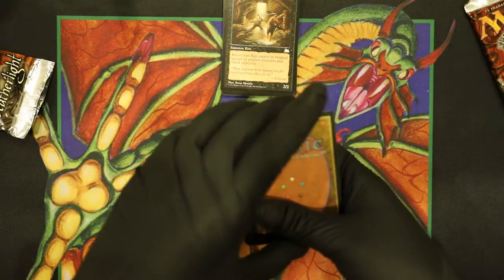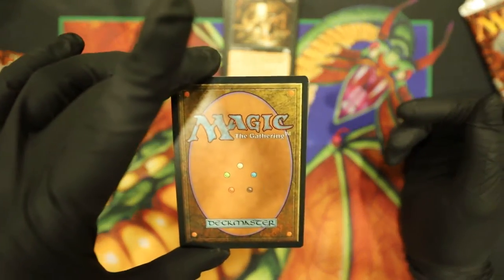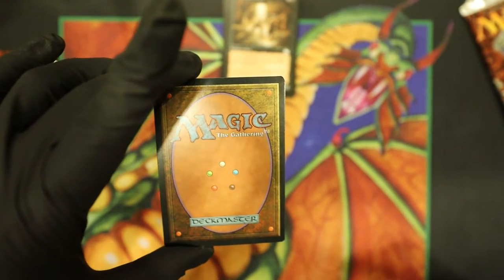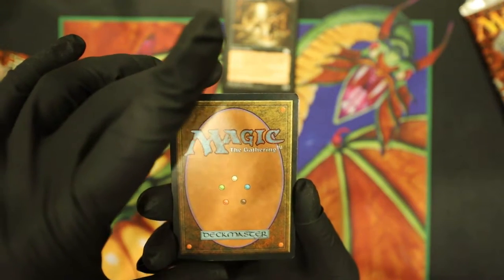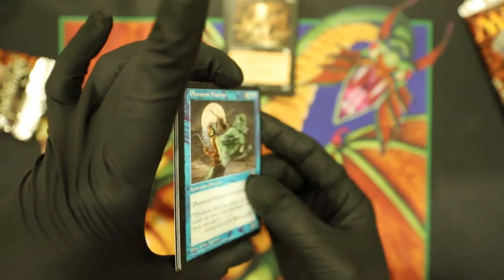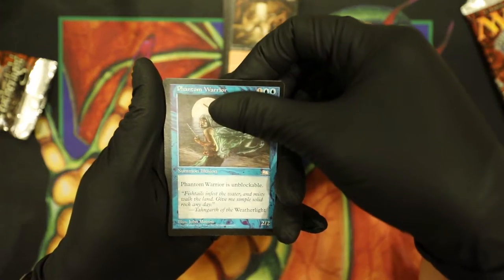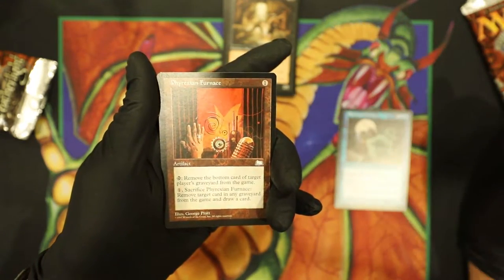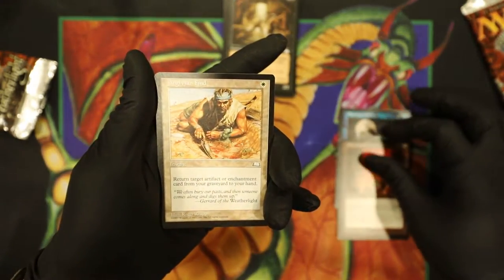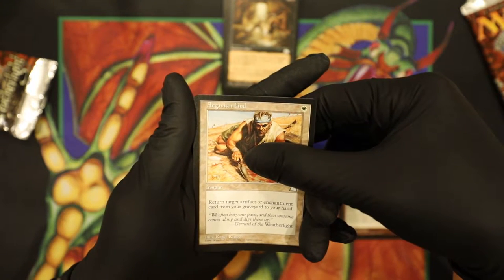Alright, this is where all the heavy hitters are. In the uncommon slot we've got a Gemstone Mine and then a Buried Alive. Gemstone Mine is like $7 and Buried Alive I think is about $3. The first uncommon is a Phantom Warrior — three uncommons so three chances. Then Phyrexian Furnace and Argivian Find. No Gemstone Mine, unfortunately.